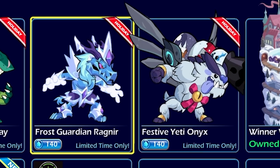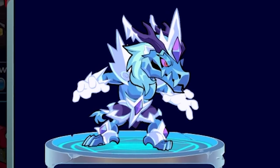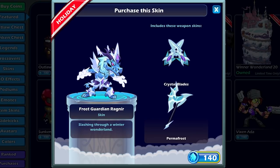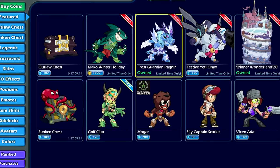We got two new skins. Frost Guardian Ragnir — check that out! He's like an ice dragon. That's so cool. I love the axe and the crystal blades, the permafrost. Slashing through a Winter Wonderland. Let's go ahead and get that one. We're definitely gonna check that out in the different colors as well.